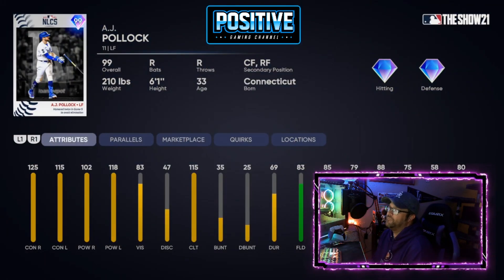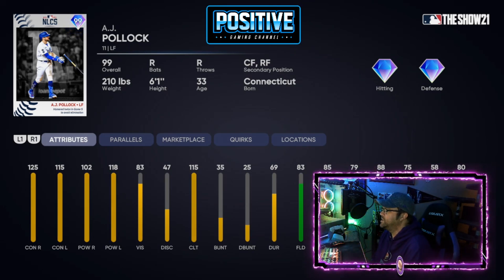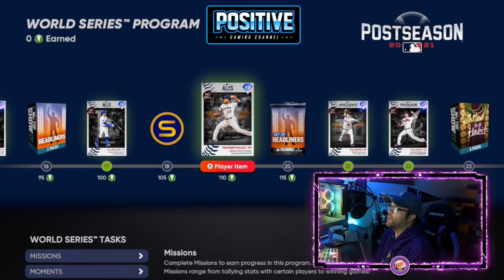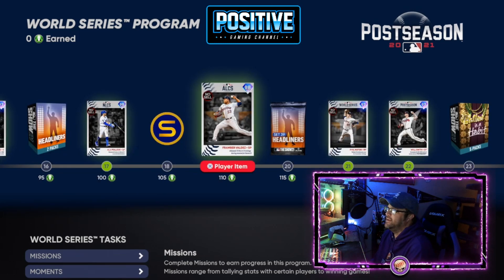Pollock has 125, 115, 102, 118 and plays all outfield positions — very good. The arm is 85, speed is 79, 88, 75 — not a bad card. Framber Valdez is a 90, which is a weird drop after a 99 and 98.